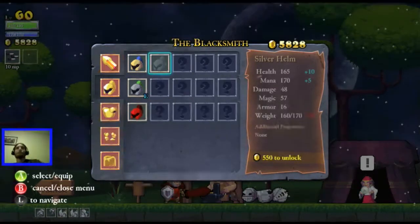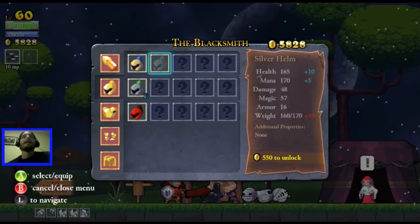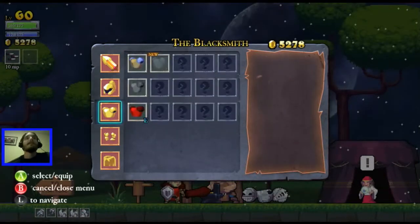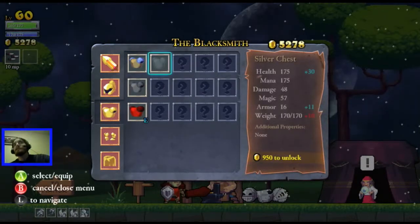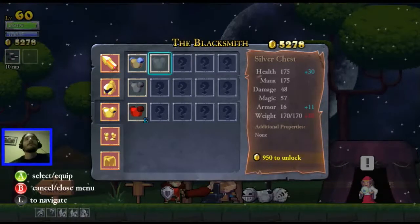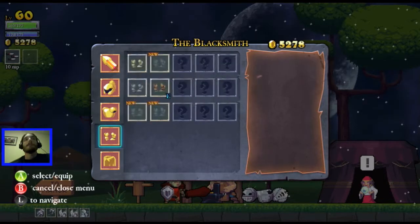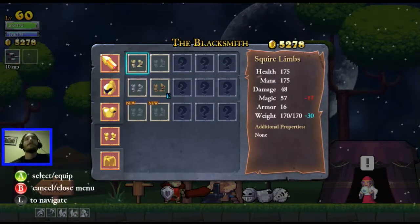I'm using a knight helm - the silver helm - which is relatively cheap and gives us more health and more mana. We can get a silver chest which will give us a lot more armor, though it costs us vampirism.